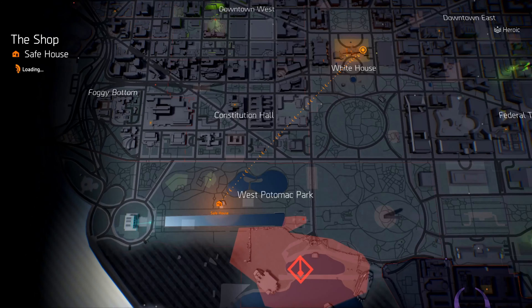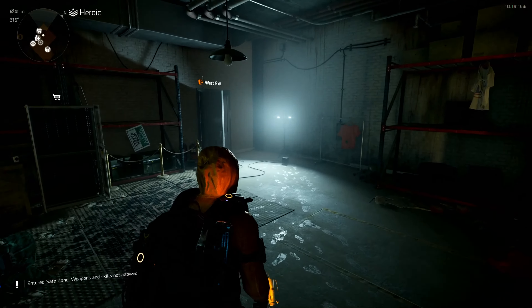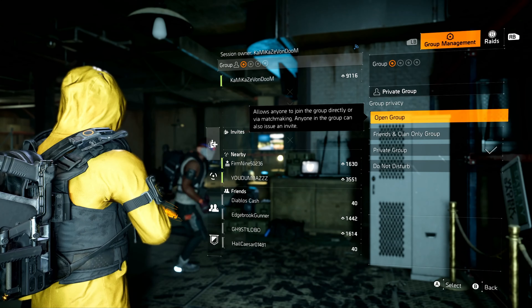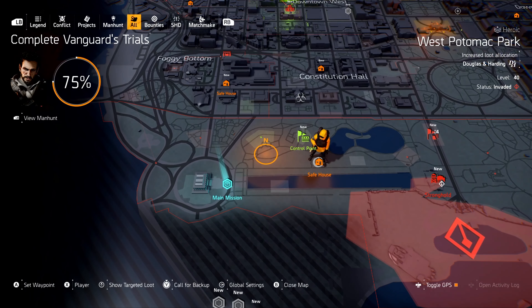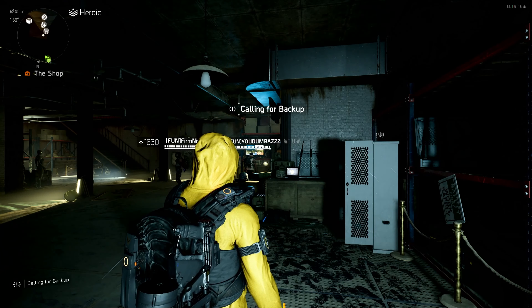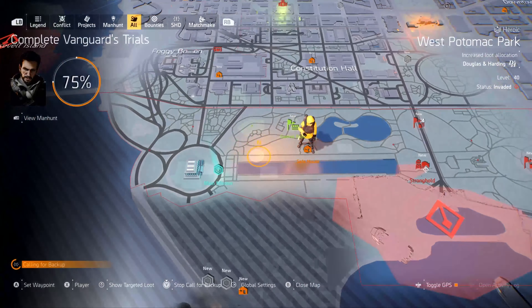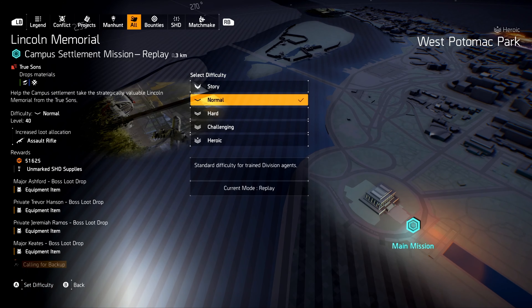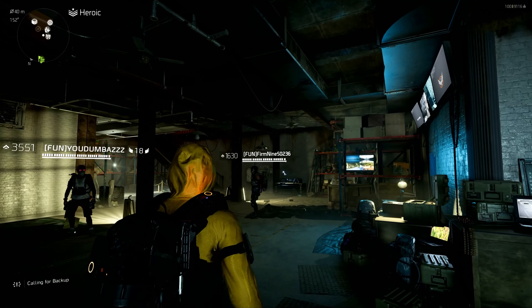Just group up with anybody and do Lincoln Memorial once and you'll complete this project instantly. I'm going to fast travel to the shop and call for backup to show you how. If this does not work for you, let me know in the comments and tell me what platform you're on, because it does work - it just takes a while if people aren't answering the call. Go to Open Group and click 'Call for Help' at the bottom of your screen.